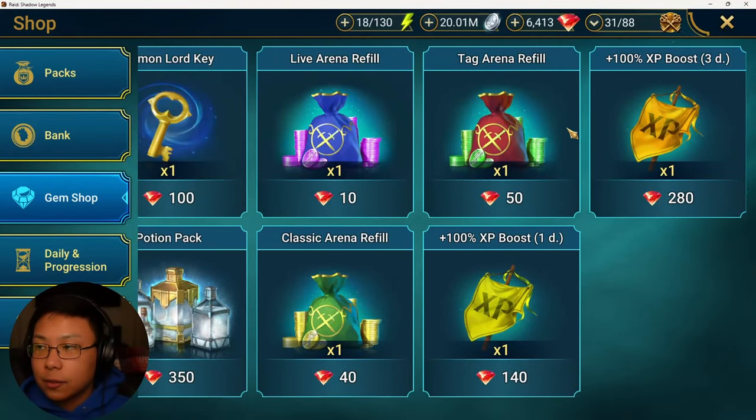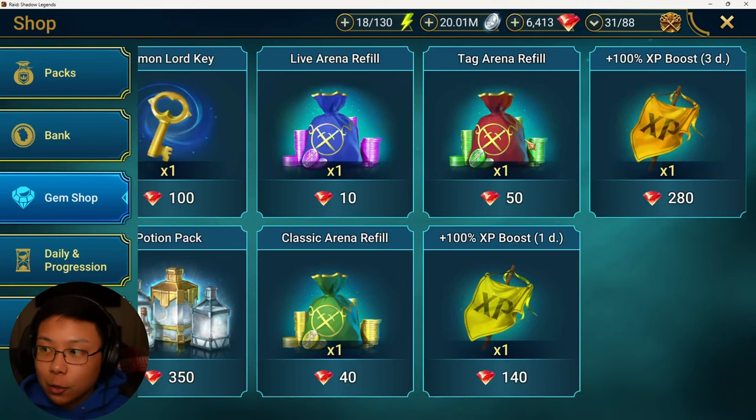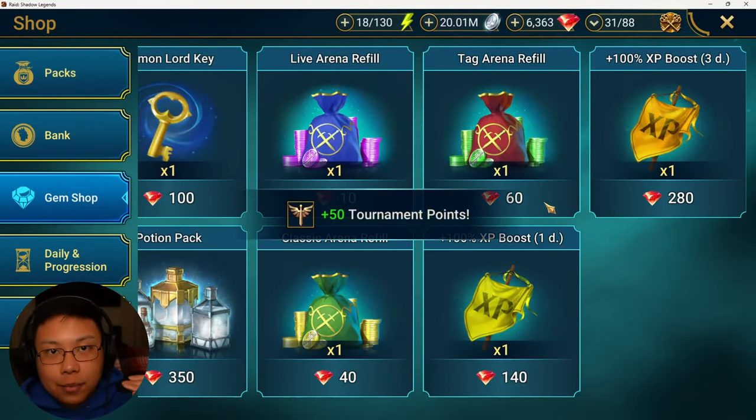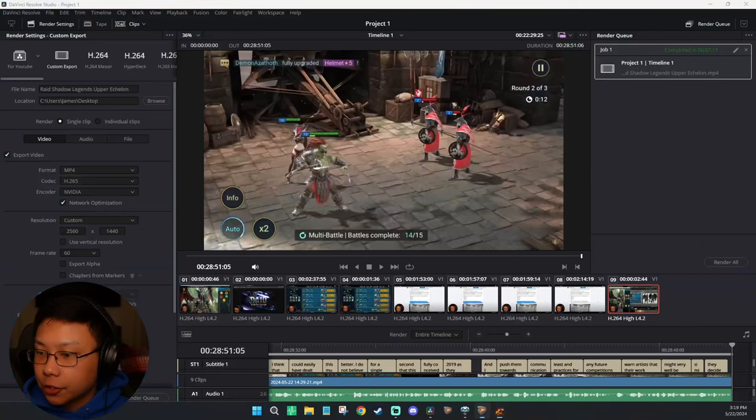What I do to prepare is go to the gem shop and spend gems to fill up my tag team arena. I usually buy the 15-gem and 40-gem refills. At reset the first refill costs 15 gems, the second is 40, the third is 50, then it bumps to 60, and after that it caps out at 100 gems per refill. I think it's worth it for the amount of points you get.